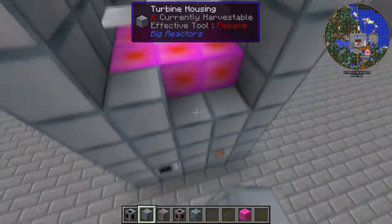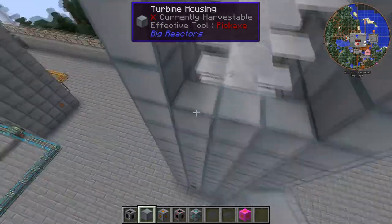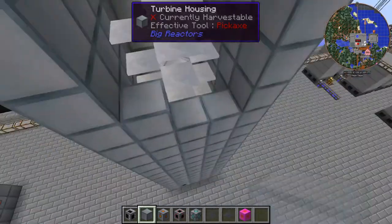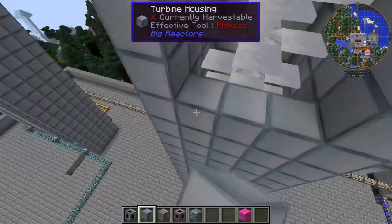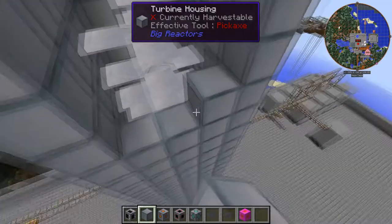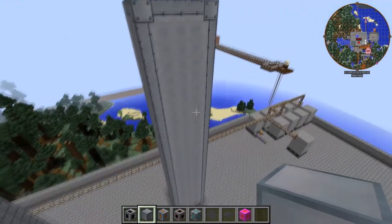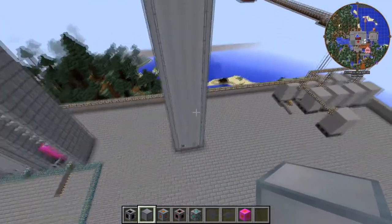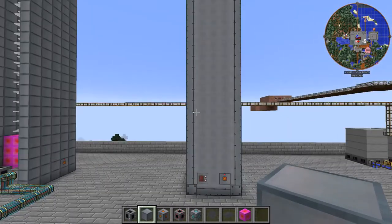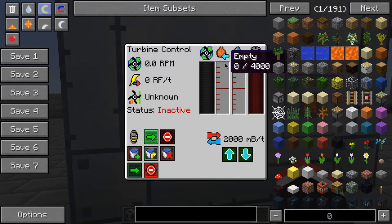Almost done. And as you can see, once I put that last block in, the whole appearance changed — turned into looking like one complete structure instead of a bunch of accumulated blocks. That means everything was done right, it is all ready to go. I just have to hook steam to it so it's got some steam coming in, and away it's gonna go.